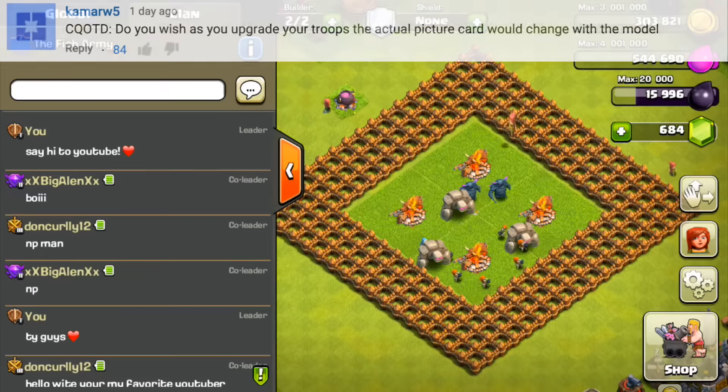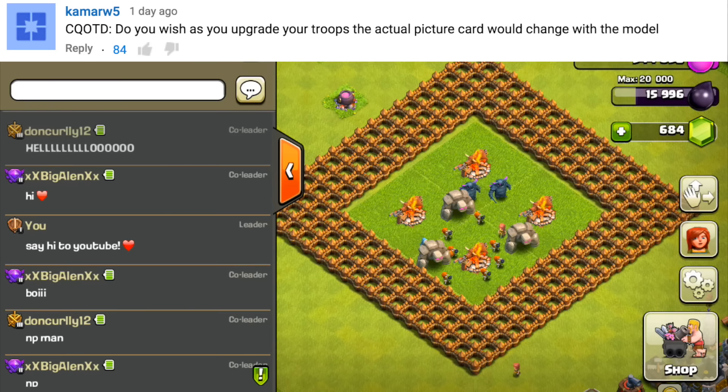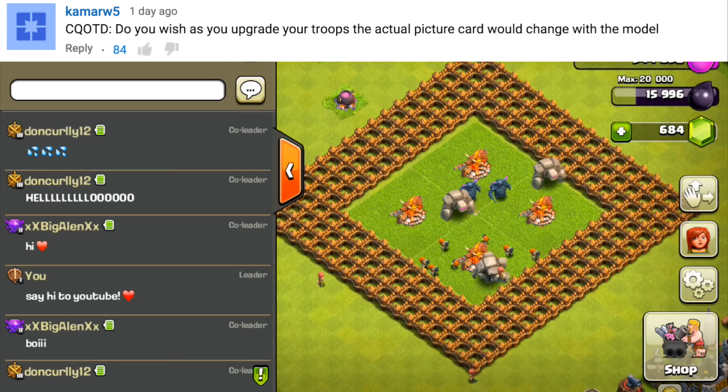Today's comment question comes from Camar W5: Do you wish that as you upgrade your troops, the actual picture card would change with the model? These little graphic tweaks are the kind of small things I really want to see in the new update. Obviously there's going to be huge things — Town Hall 11, a new defense, a new hero — this is one of the biggest updates to ever come to Clash of Clans.